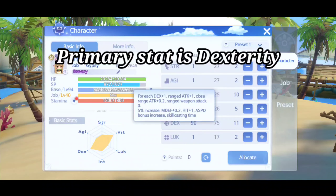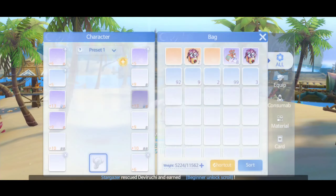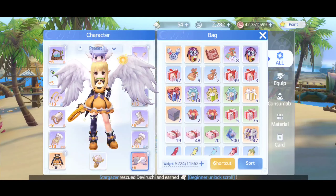Dexterity is their primary stat. Please take note: in order to increase your healing you need higher attack, and in order to increase your attack you need to increase your dexterity. As for equipment, my suggestion is to make Koibani.